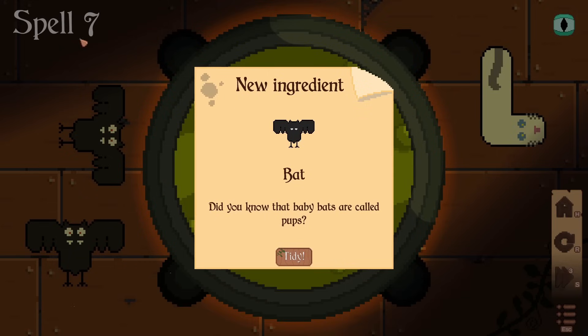A new ingredient for spell seven: a bat! Now we're getting into proper witchy stuff. All we need is the aforementioned Eye of Newt. I feel like I need to do some cackling — 'hubble bubble, toil and trouble' and all that misquoted stuff. Did you know that baby bats are called pups? I did not know that at all. Fun and also educational — marvellous.